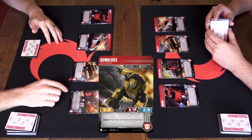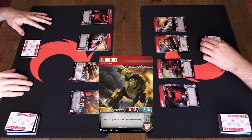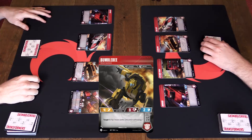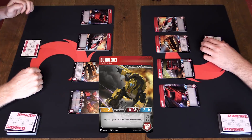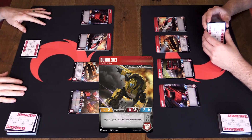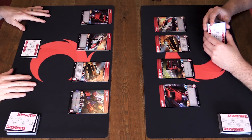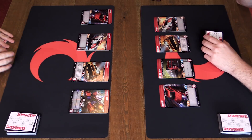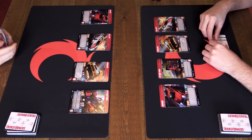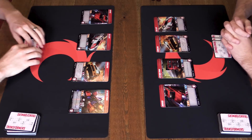The stat lines are as follows: you have an attack stat shown with the sword, which is your starting attack value. Then you have health, shown with a heart and wrench. Then you have armor, which tells you how much incoming damage you deflect before it goes through to your health. Very basic stat lines - attack, defense, and health. Normally I would get to play up to two cards - an upgrade and/or an action - but it's my first turn as first player, so I cannot do that.